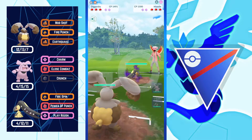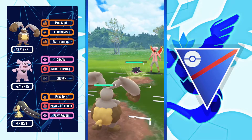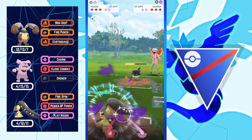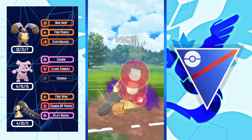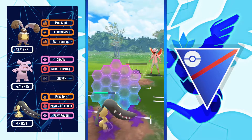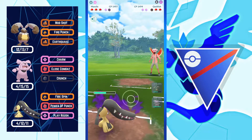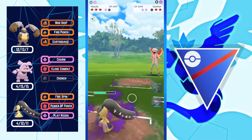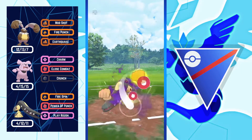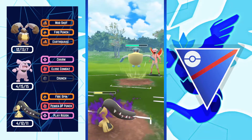Next battle: Diggersby versus Mawile — a really good lead. Opponent switched into Qwilfish so I stayed in to tank a move, then came in with Mawile to farm down Qwilfish with Fire Fang. I threw Power Punch to boost Fire Fang damage. I have to shield this move because one Aqua Tail from Qwilfish might bring Mawile into red health. Then I throw Power Punch — but Pelipper is really bad for my team, the only damage I can do is with Granbull using Charm.